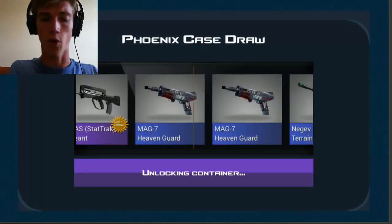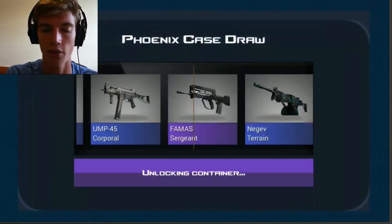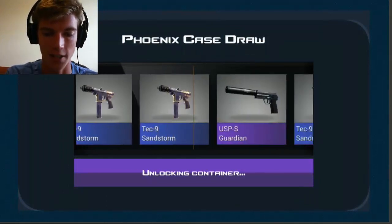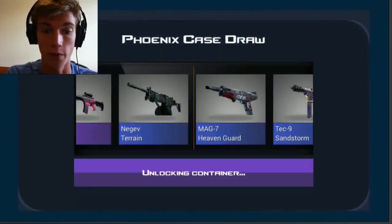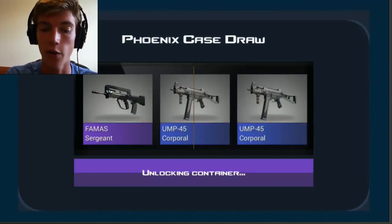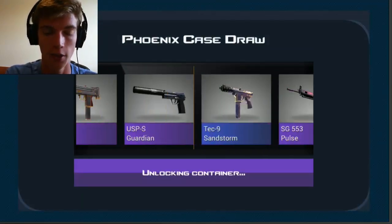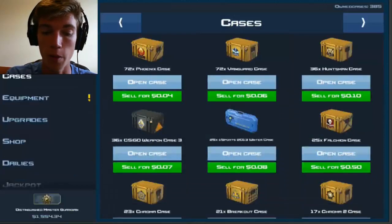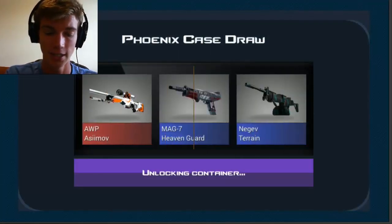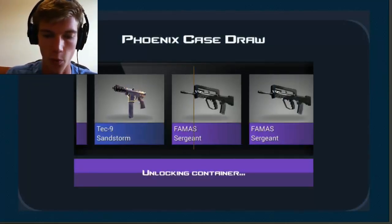Stat track! We've had a lot of purples, though purples aren't really worth it — better than a blue. The amount of UMP Corporals I'm going to have after this is insane. OP Asiimov, I see you — I really want a factory new OP Asiimov. That's my goal for this video. I don't even want a knife anymore, I want the OP Asiimov. This is usually the part of the commentary where people struggle — we're not going to struggle, we're going to thrive. This is around case 46.